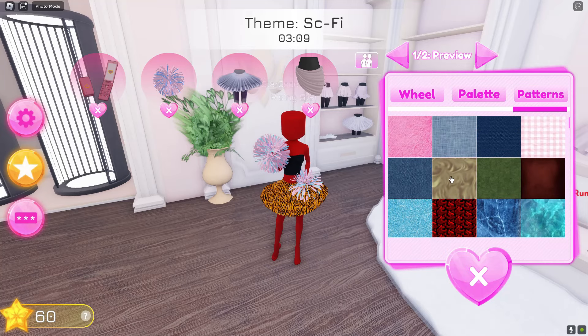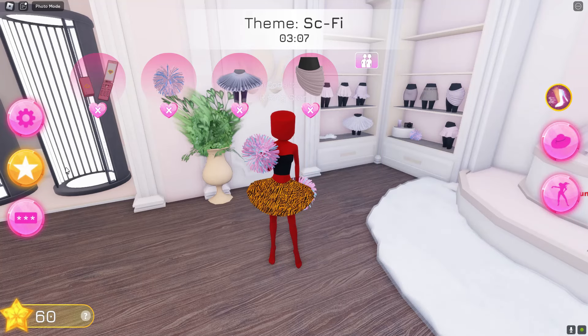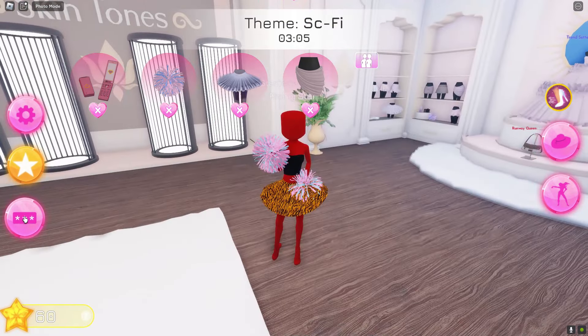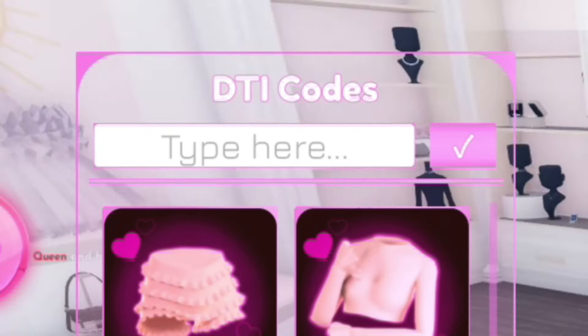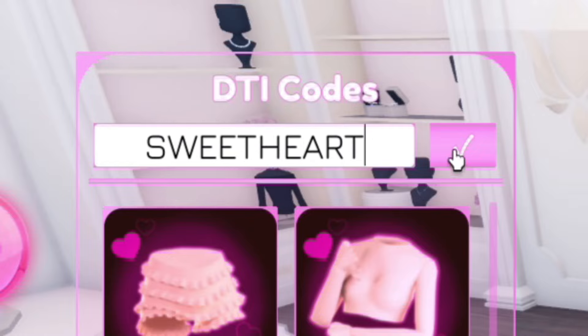So the theme is sci-fi. What I'm actually going to do is just make my outfit as bad as possible, just for a joke — maybe people like bad outfits. We've got a code: redeem the code 'sweetheart' and you will see how we just got ourselves a new dress.